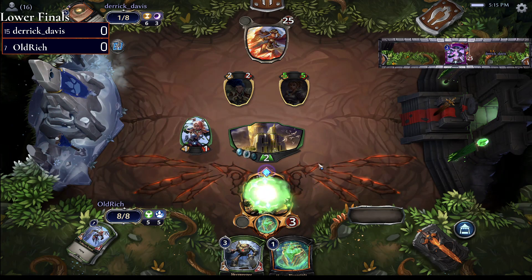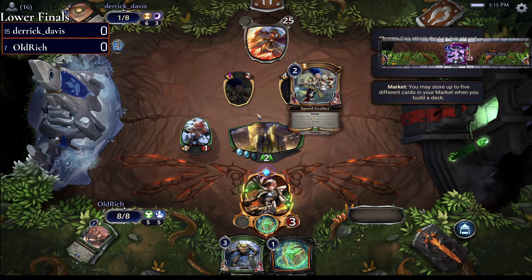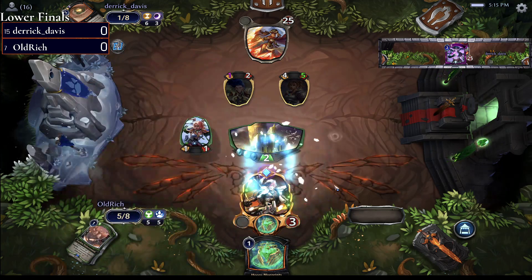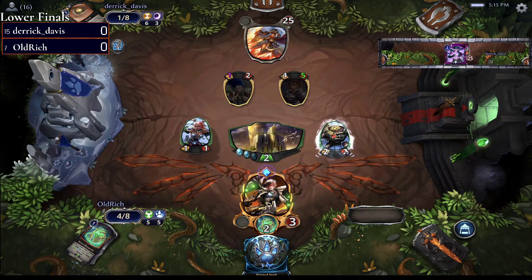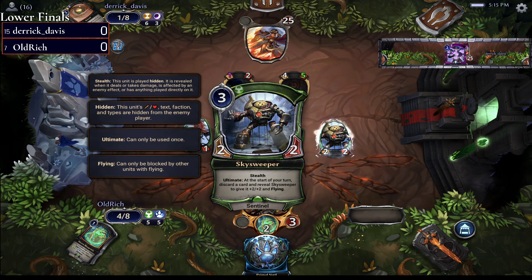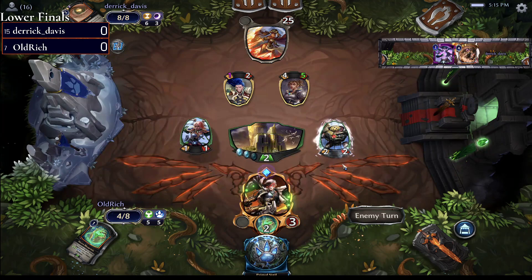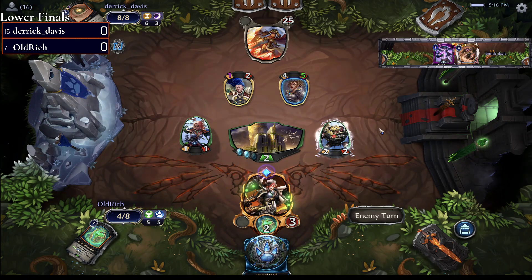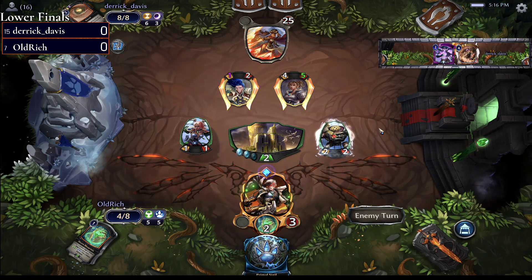Derrick Davis smelling blood in the water, attacking face and ignoring the Steyer's Eyes — Old Rich jump-locked one and went down to three health. Then played Curfew Enforcement, followed up with a Skysweeper. Skysweeper is a 2/2 for three with Stealth — ultimate at the start of your turn: discard a card, reveal it to give it +2/+2 and Flying. So it starts as a 2/2, and if it sticks around it becomes a 4/4 Flyer. This game is getting super close right now.